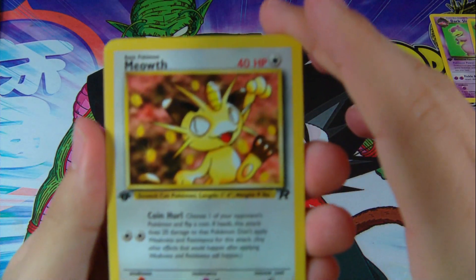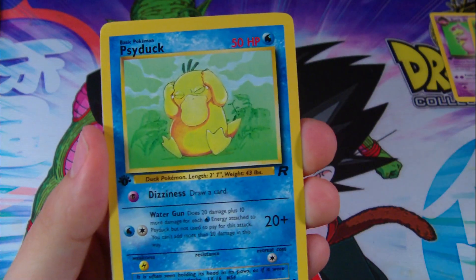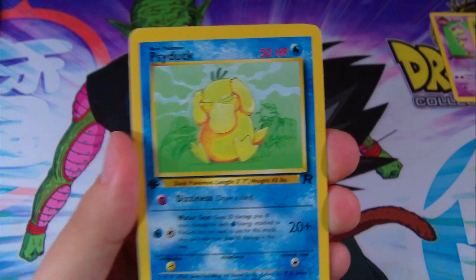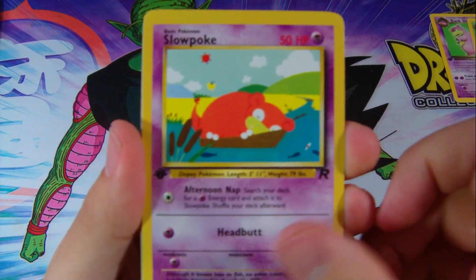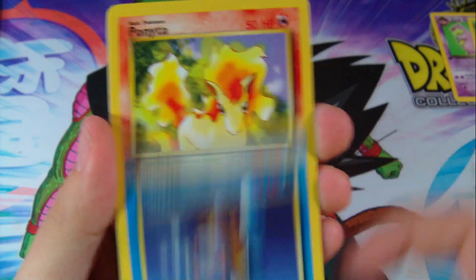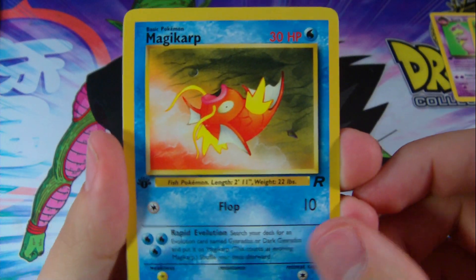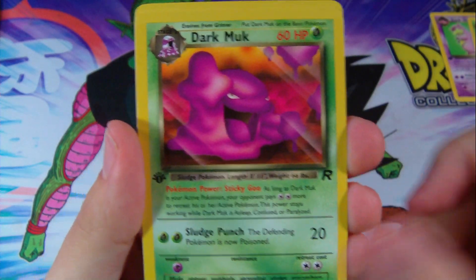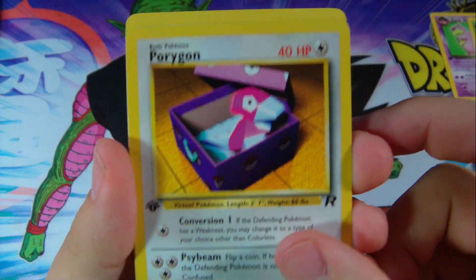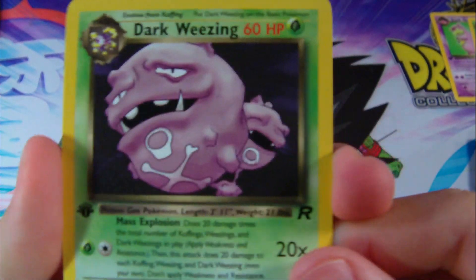We have a Meowth, an Oddish — I actually used to like that Oddish a lot, it's cool. Psyduck, Slowpoke, Voltorb, Squirtle, Ponyta, Magikarp, cool. Dark Muk, Porygon, awesome. And a Dark Weezing. Sweet.